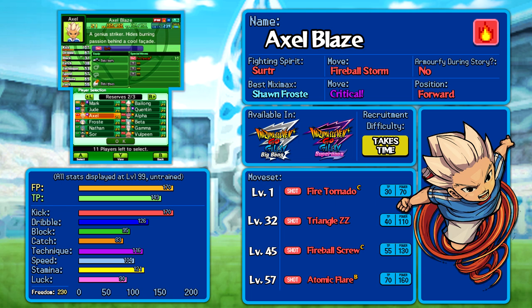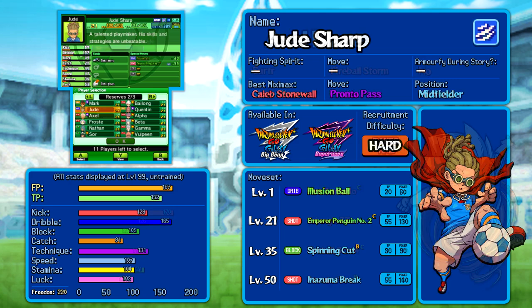Axel Blaze — I wouldn't say he's quite the best choice for a forward, mainly just because of only having one element and not quite the strongest moves, but you could always just give him one. So Axel Blaze, it's a solid pick. Jude Sharp, funnily enough, might be the hardest one to recommend.